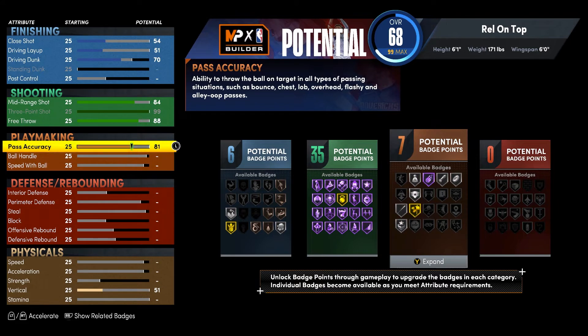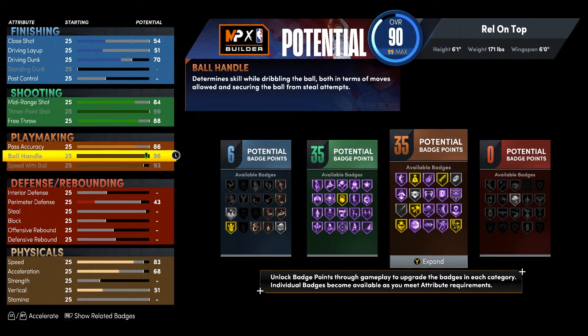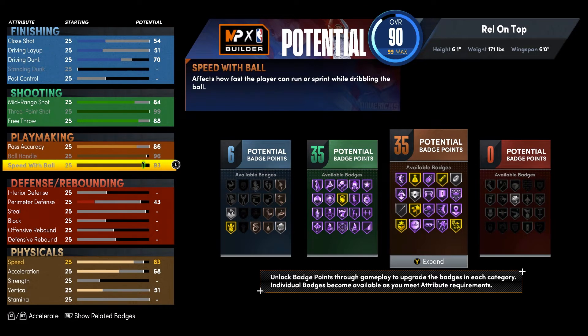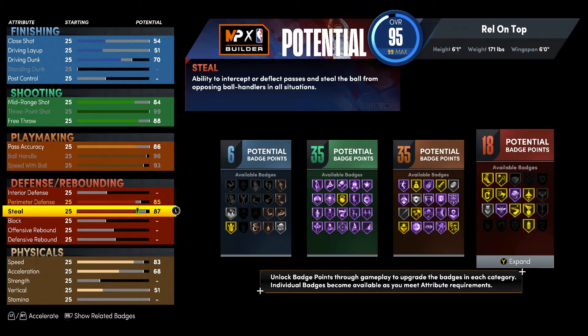Three-point shooting all the way up. Free throw put it at 99. Pass accuracy put it at 86 — at 85 you get gold Bullet Passer but at 86 you get 35 badges instead of 34, so make sure it's at 86. Ball handle all the way up. Speed With Ball all the way up. Perimeter D put it at 85 for gold Clamps. Steal at 87.